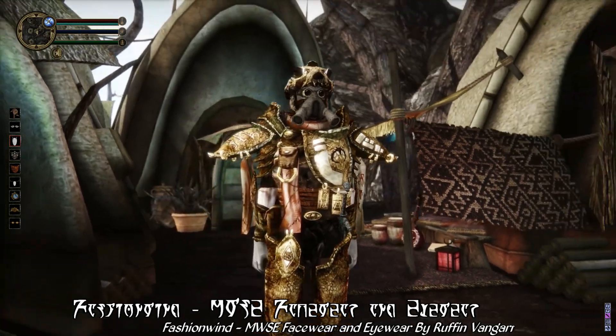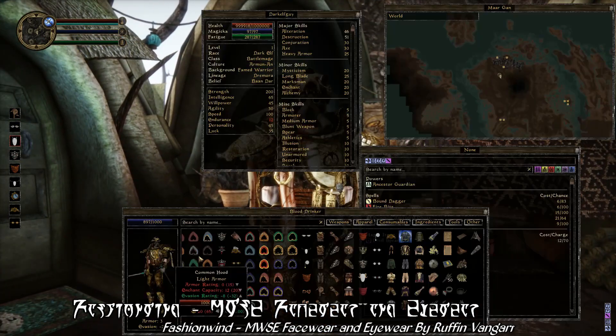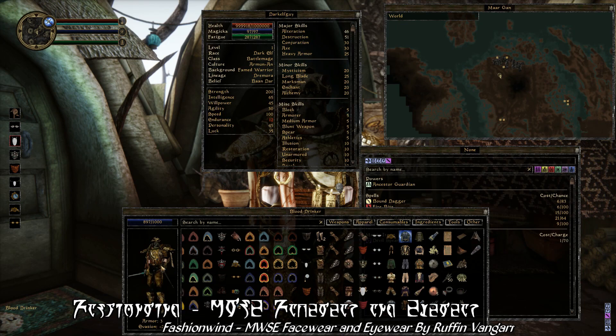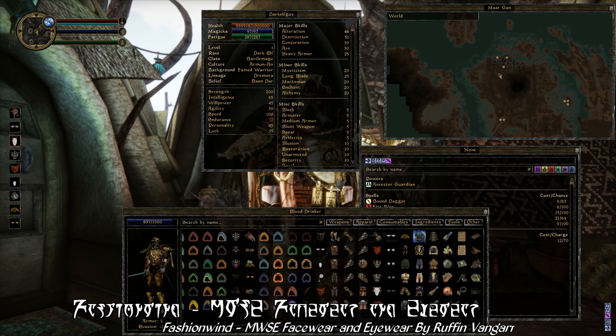Not to mention about half a dozen different types of horns and antlers — cosmetic horns and antlers that you can add to your character, like Argonian horns, Dremora horns, or... obviously... even cat ears!